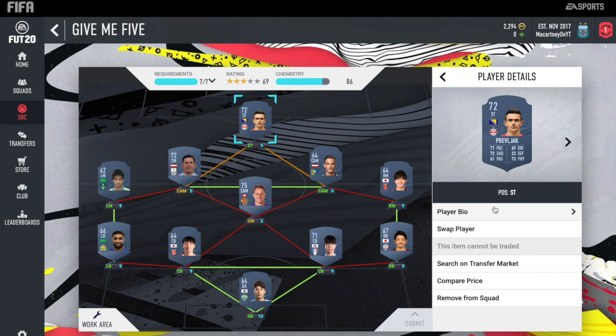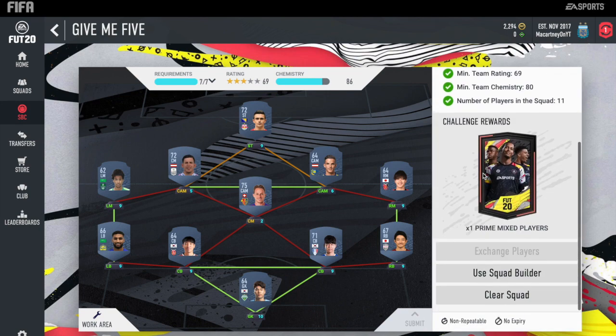For completing this squad, you will get a Prime Mixed Players Pack — not the greatest pack in the world, but you've got to complete them all to get the bonus at the end. This one should cost around 3,000 coins. If the players are expensive, it's probably because many people are watching the video and picking up the same players, making them go extinct on the market, and traders are also driving prices up.